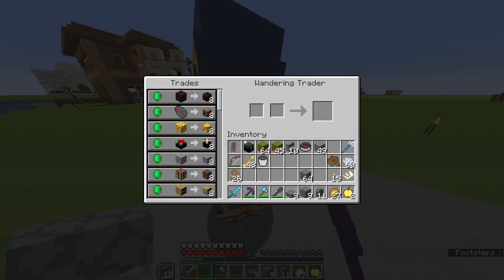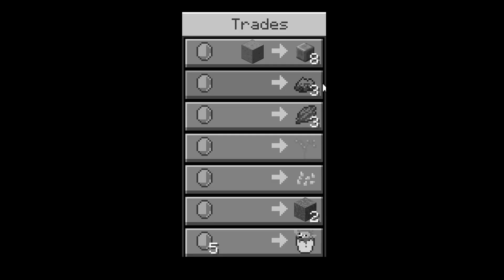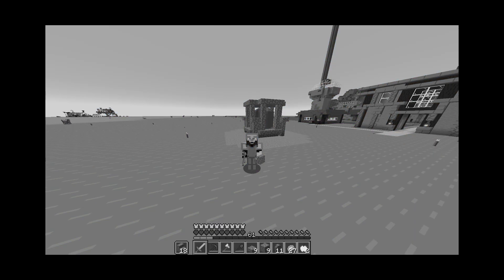Oh, and we have a little visitor. I really, really, really need cherry saplings — please have cherry saplings. And you don't have any cherry saplings. Don't ask where the wandering trader went. He just went on a vacation. End of story.